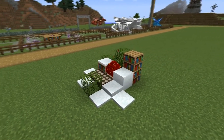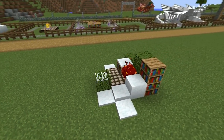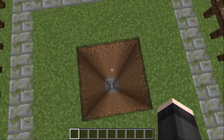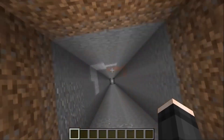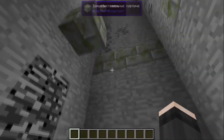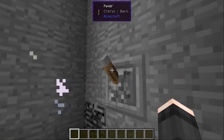Otherwise, there is a chance that instead of a charming dragon you will get a forest one. I consider the bone dragon to be one of the most original. To get it, you need to place the egg in pitch darkness — for example, bury it somewhere at the bottom of a cave.